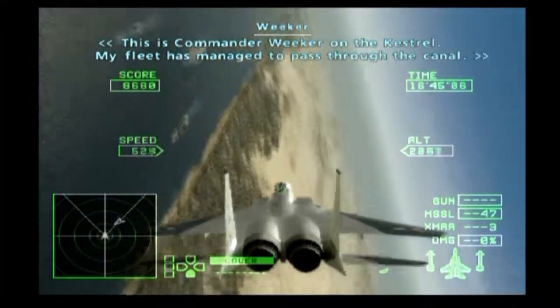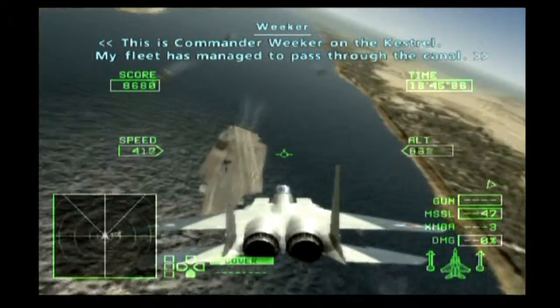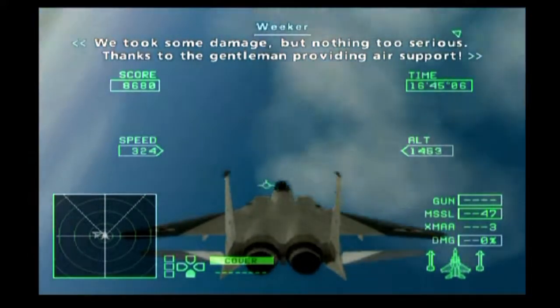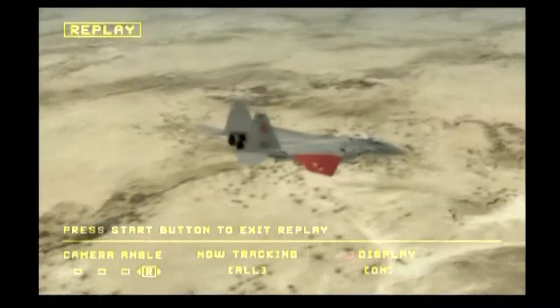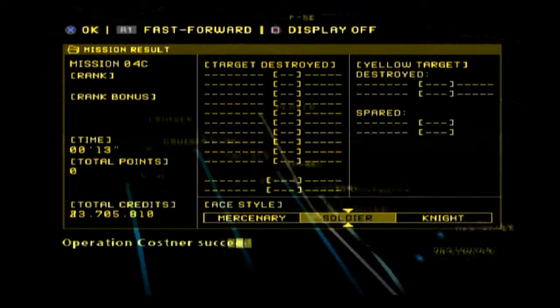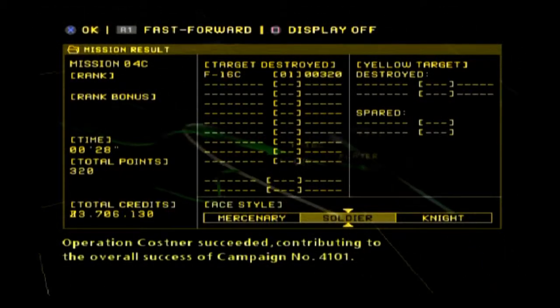This is Commander Weaver on the Kestrel. My fleet has managed to pass through the canal — we did it! Yes, we really did it. We took some damage, but nothing too serious. Thanks to the gentlemen for providing air support. Operation Costner succeeded, contributing to the overall success of Campaign No. 4101.